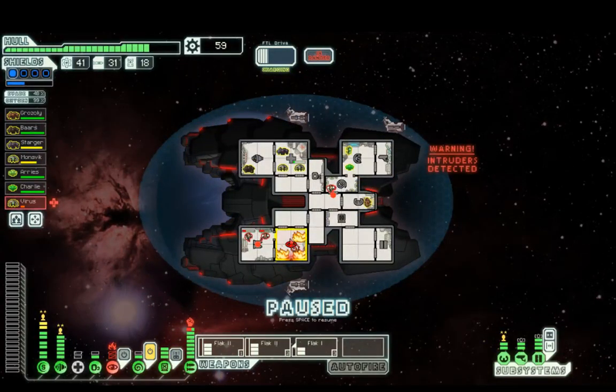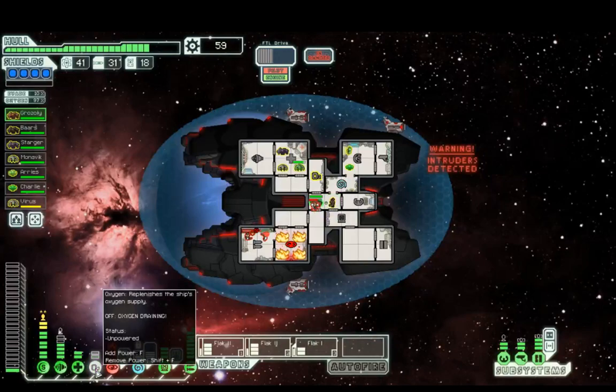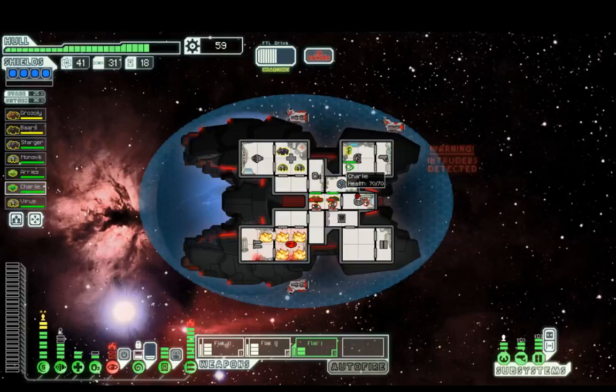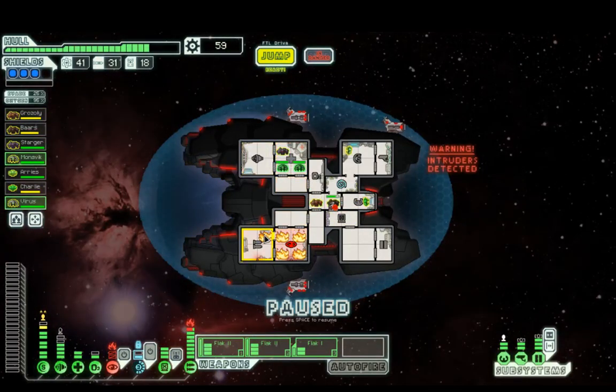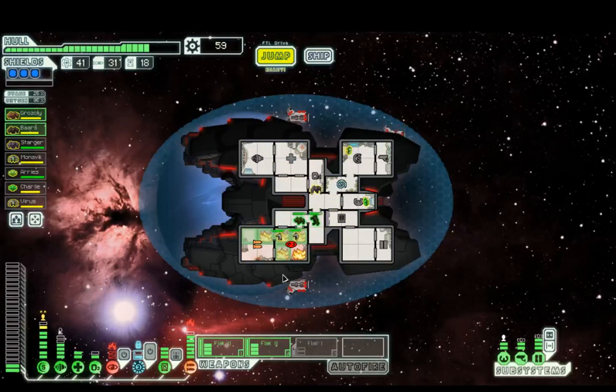If I mind control these two guys they'll fight each other — that takes care of them. We'll take the two rocks against these two boarders. Send the two Engis to deal with the fire over here, and start using the rocks to put out the quad fire since they don't take damage from fires.